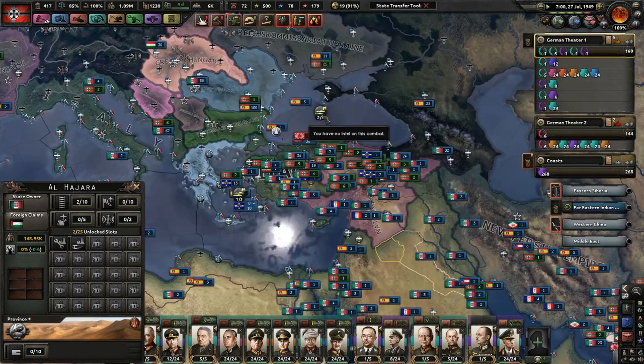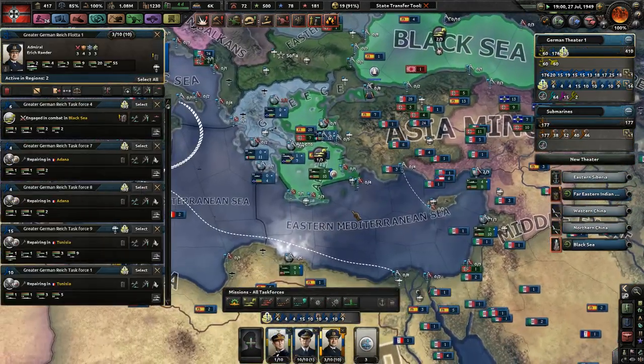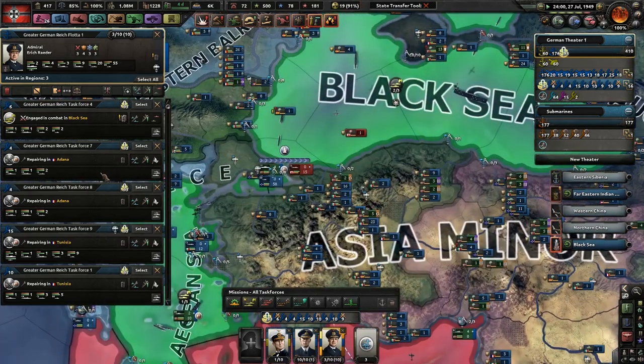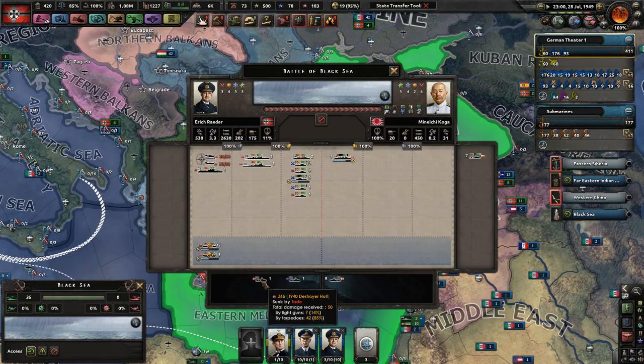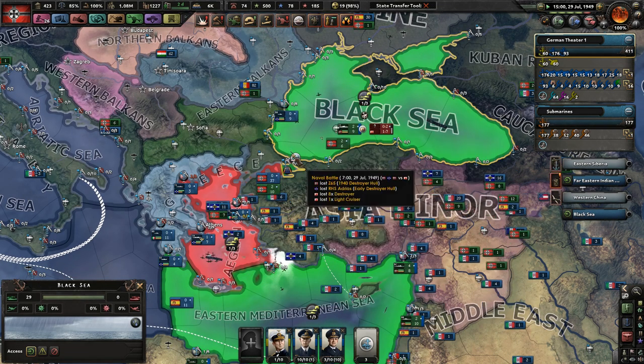It's a good thing that the Mediterranean is completely closed off, and now we can actually do some damage here. Do we have any fleets engaging enemies? We actually lost another destroyer — not good. But we did sink eight enemy destroyers, so that's not a bad exchange.